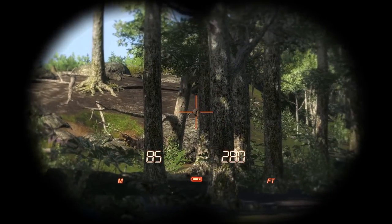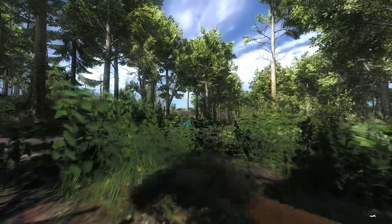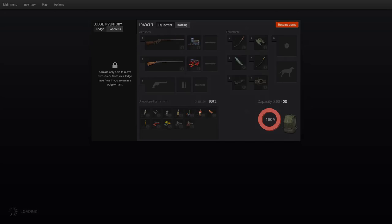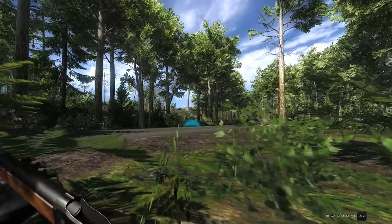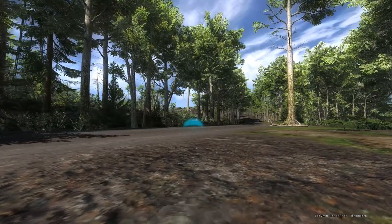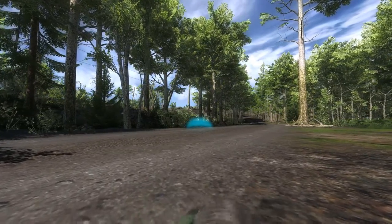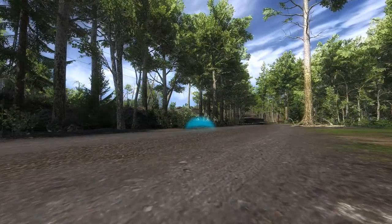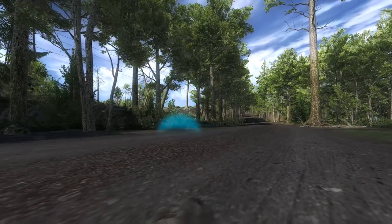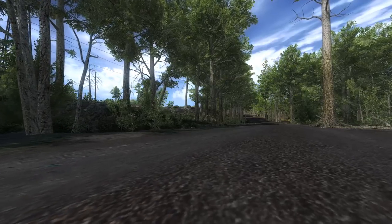We've actually got a pretty nice-looking whitetail up here — I know he's spooked, but 165 to 190 score estimate. I've got buckshot in the 10 gauge from shooting the coyote, so I better load slugs, because I think I can get him at like 70 meters. I've been tracking him at 85 to 100 kilograms for the last couple of minutes, and he just happened to walk across the road. After him I'd still like to get one more Bobcat, but this will be the third nice buck of the hunt.